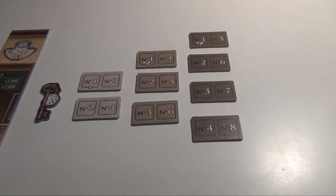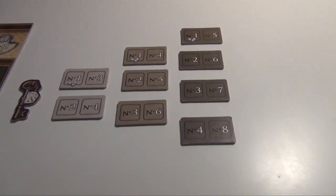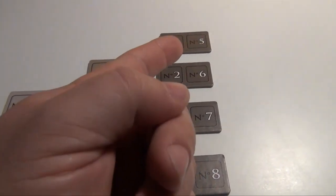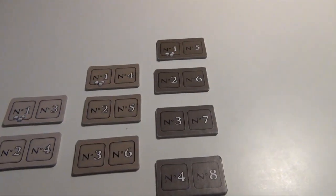And so now we have a traditional clockwise turn order, which is of course represented by these new turn order tiles. For example, in a four-player game, the first player takes the first and the fifth turn.